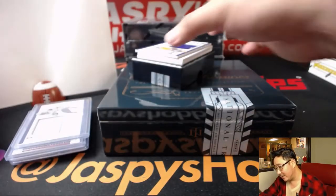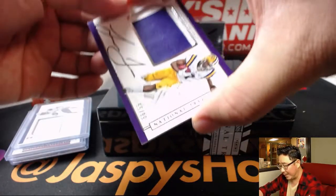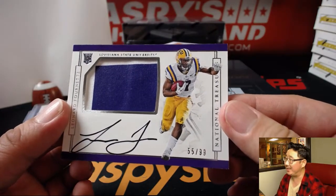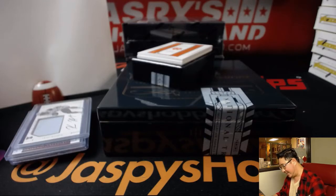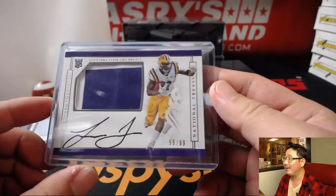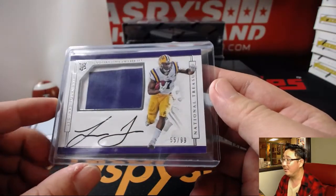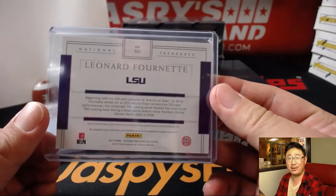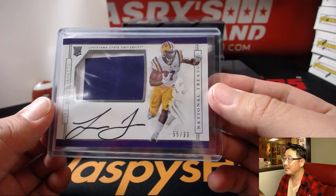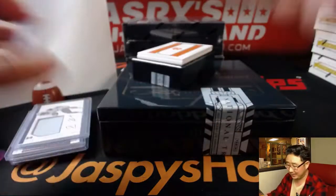Wow, what a box. Two-color patch and auto — Leonard Fournette, on-card auto in his LSU gear, 55 out of 99. Number five is Montgomery. Look at that — this is his first number block break. He was like, 'Joe, be kind to me in this random number block break.' Is this kind enough? I think so. That's going to get the cost of the spot back and then some. Nice Leonard Fournette. Scared money don't make money.